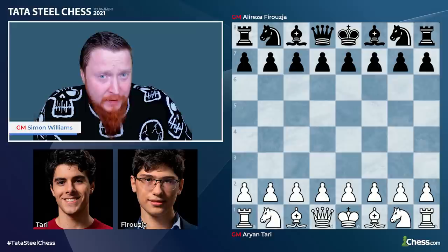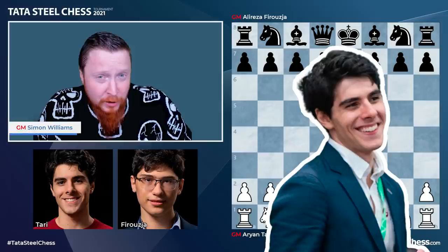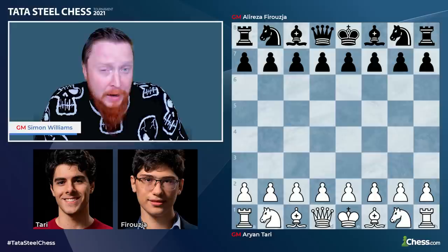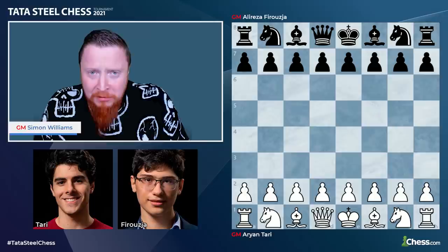In the game of the day, again taken from a Tata Steel competition, we're looking at two young, promising and strong players. With the white pieces we have Arjan Tari of Norway, a very strong up and coming young player. And with the black pieces we have Ali Reza Firuja. A lot has been said about Ali Reza — will he be the next world champion? Well, a lot of people think so.